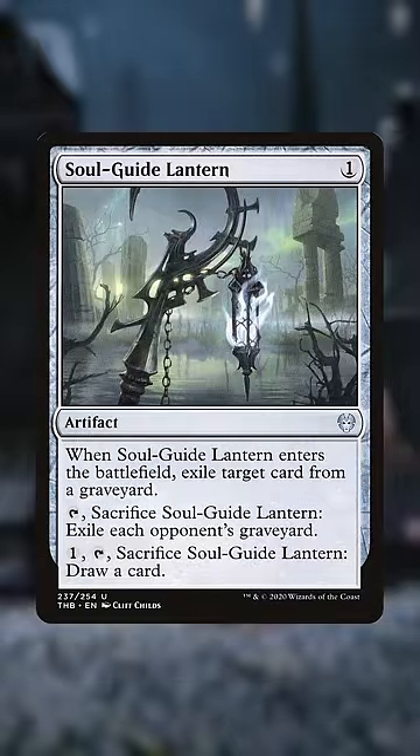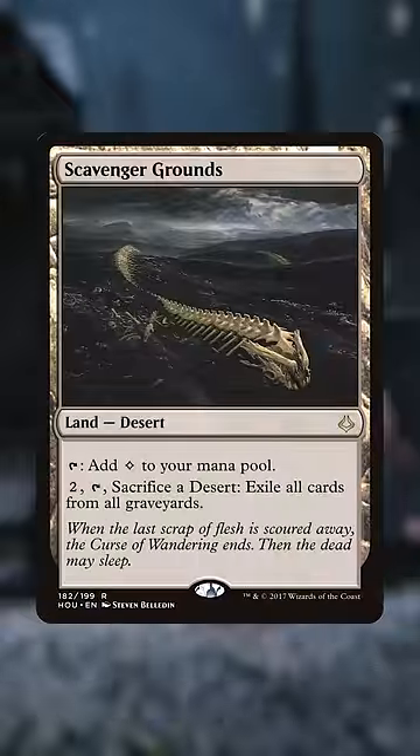Soul Guide Lantern: exiles the best dead thing and can replace itself when you don't need graveyard hate. Scavenger Grounds: hold this up to ensure no graveyard shenanigans will occur that turn.